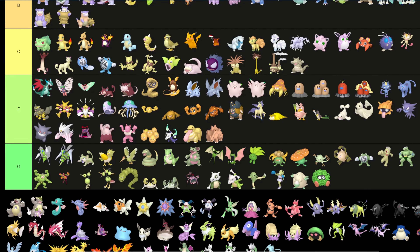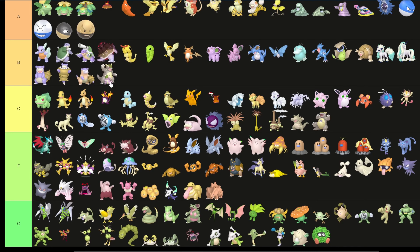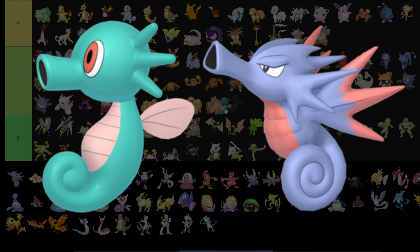Kangaskhan: the regular and Mega are the same exact color in their shiny forms, and they don't look that different from the regular form. So I'll put regular Kangaskhan into C, but I'll put the Mega into B because even though it's the same color, you can see the baby more clearly and it has a special unique coloring which is quite nice.